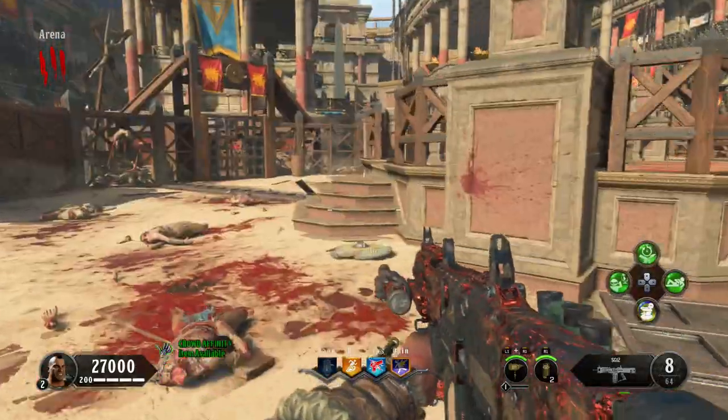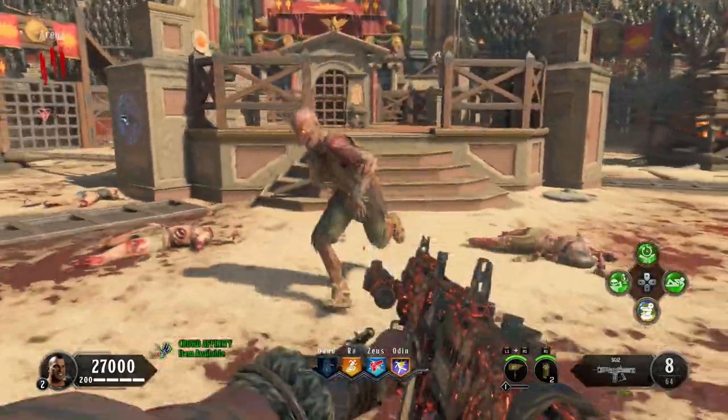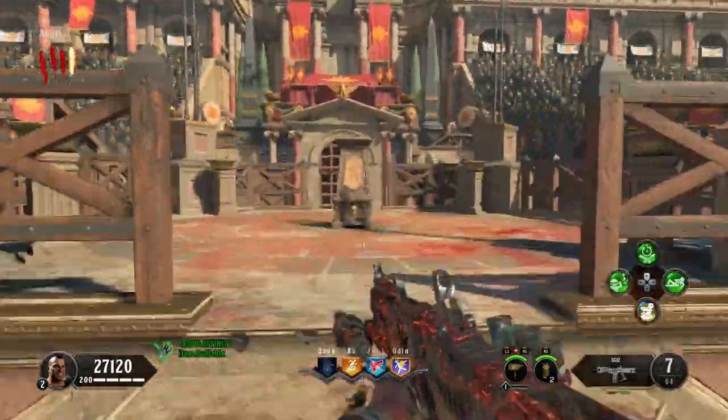It's the same situation with the Oppressor. The Oppressor slows them down a little bit, but while you're busy stunning one zombie, other zombies are going to come and flank you and down you.